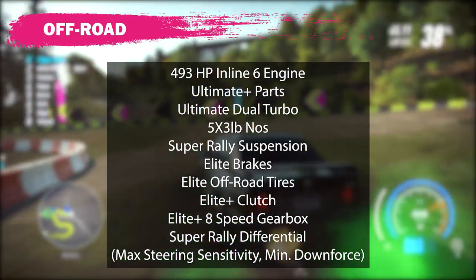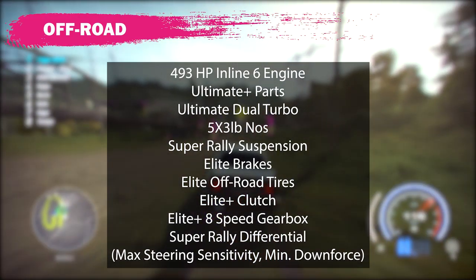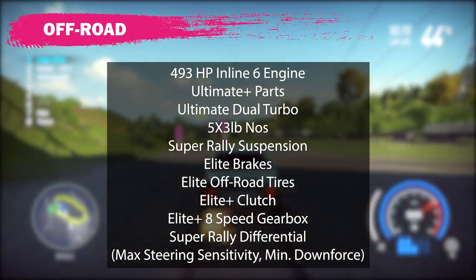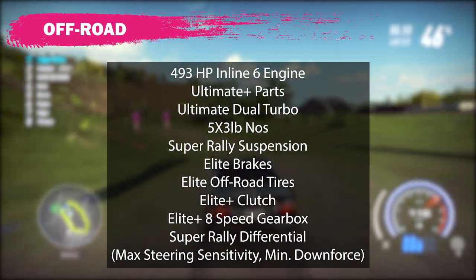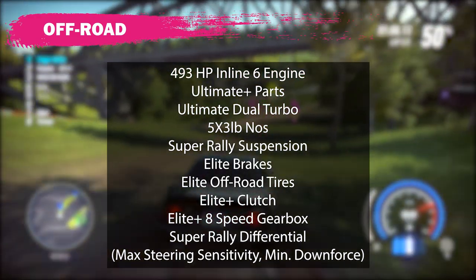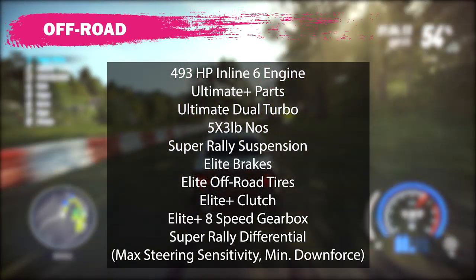The full dirt build looks like this: same engine — 493 inline-6, Ultimate Plus parts, Ultimate Dual Turbo, and 5x3-pound NOS. I went with the Super Rally Suspension, Elite Brakes, Elite Off-Road Tires, Elite Plus Clutch, Elite Plus 8-Speed Gearbox, and Super Rally Differential. I also had the steering sensitivity maxed out with minimum downforce.